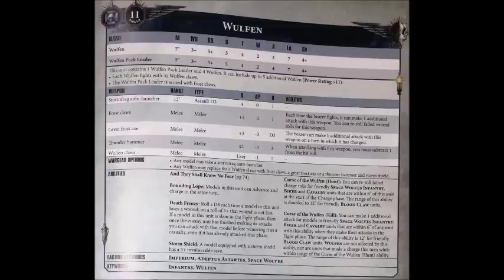Those Wulfen claws don't cost any points, but they're fairly basic close combat weapons with just AP -1, strength user and damage 1. Still though, with Shock Assault, if you did take a full 10-man squad of Wulfen for 230 points, you'd be hitting home with 41 strength 5, AP -1 attacks, hitting on 2s due to the Space Wolves chapter tactic. Certainly not bad, although the squad would be at least somewhat fragile with just that 4+ armour save and the 5+ feel no pain to protect them.